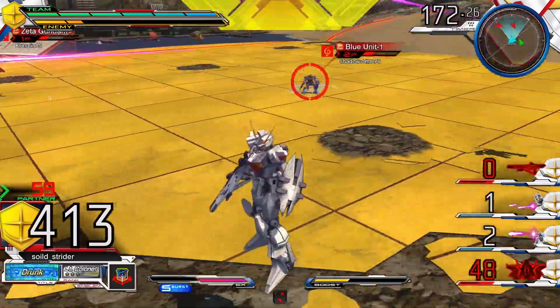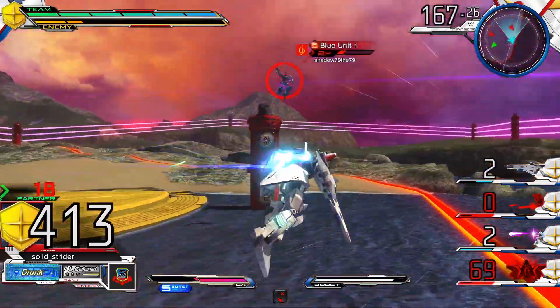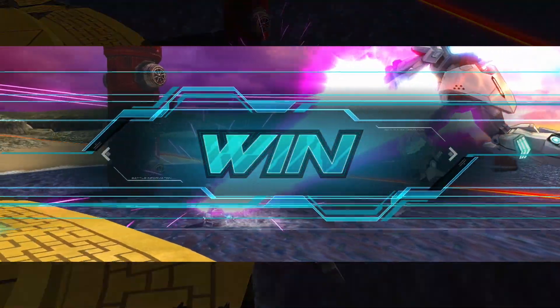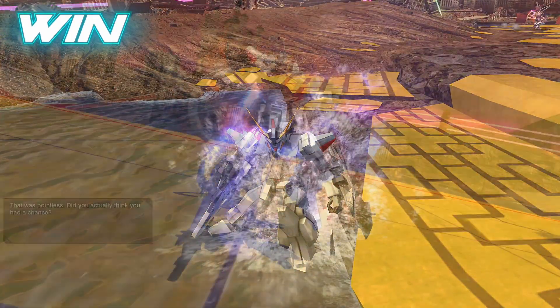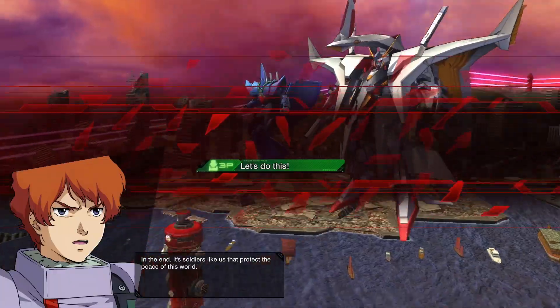This is one of the few mobile suits that can actually fly within normal gravity. A lot of Universal Century suits, especially early Universal Century suits, can't actually fly. It takes up to like F91 for them to actually be able to fly, and Victory with the Wings of Light, for a mobile suit to be able to freely fly in any gravity — which is interesting.